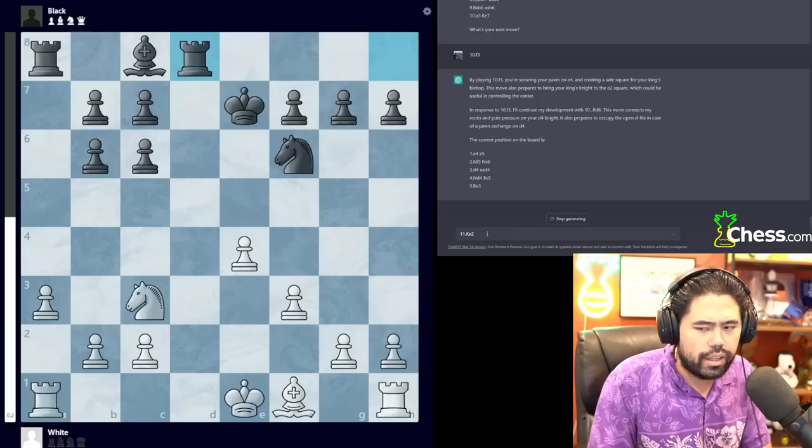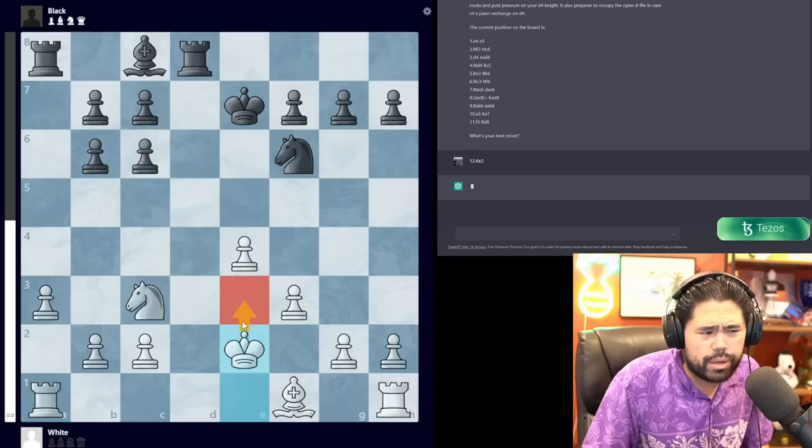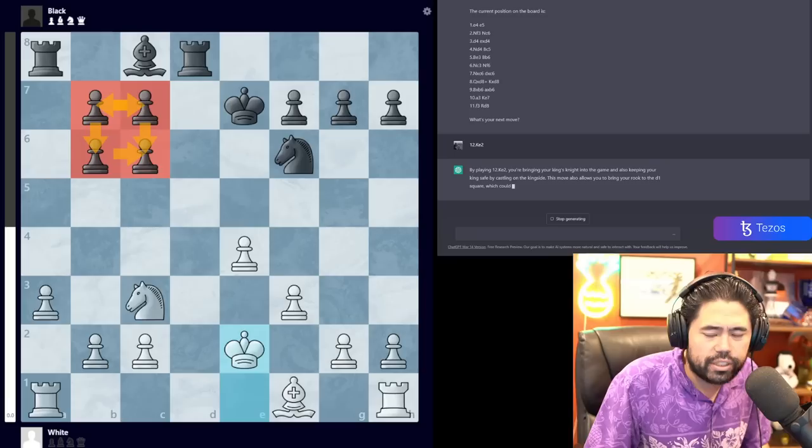It plays Rd8, a very solid move. I will now play 12.Ke2. What I'm doing with this move is bringing the king into the center and finishing my development with Be2 and Rd1. The position is fairly balanced; white is maybe a little bit better due to these two sets of doubled pawns in this classic box, but objectively it shouldn't be all that special.